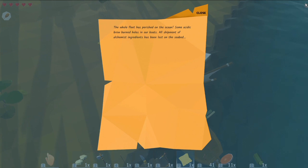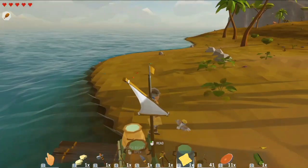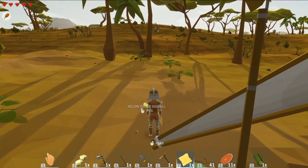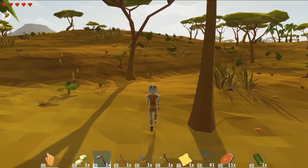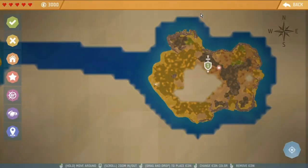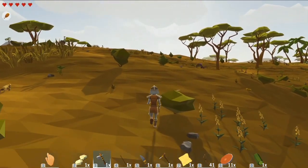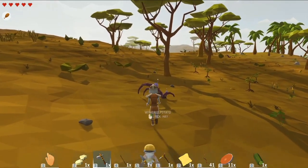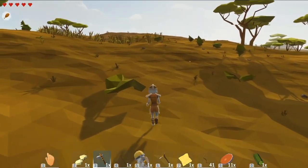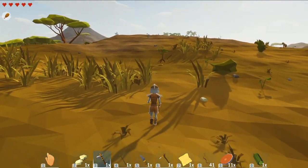Read: 'The whole fleet has perished on the ocean — some acidic brew burned holes in our boat. All shipment of alchemist ingredients has been lost on the seabed.' So somewhere off the coast where that boat is, there is a supply of alchemist materials waiting to be found and retrieved. There's no sulfur and you need rubber to make diving suits, so that's not possible at this point.